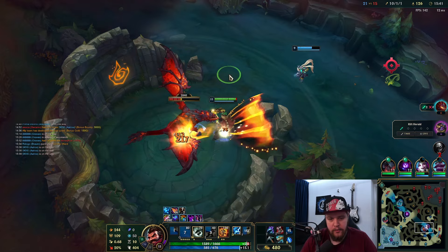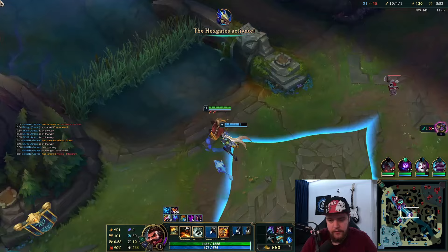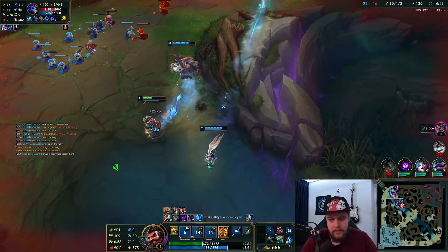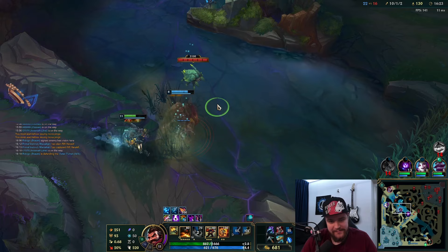They need to go for him. Malzahar, please just click R — if he clicks it on Aurelion Sol it's just insta-fight over. I don't understand why he clicked it so late. Malzahar should have clicked his ult 35 years faster — it would have been such a free play. Well, I guess it is what it is.